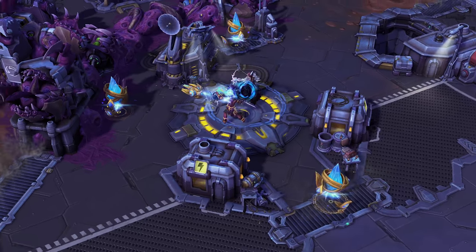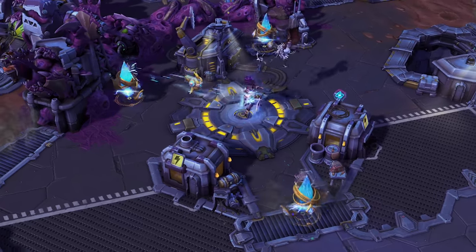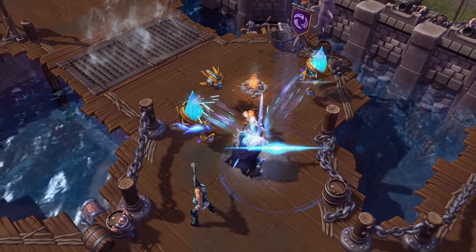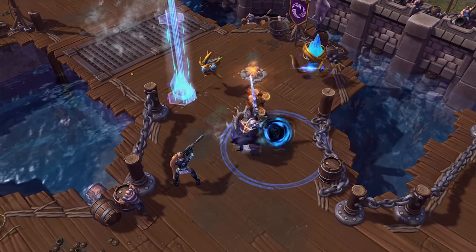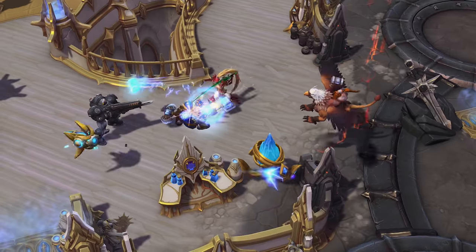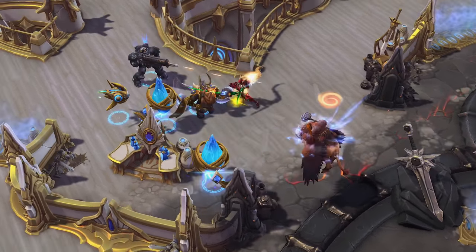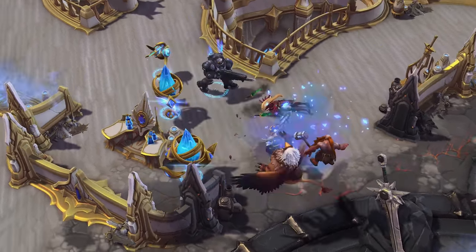Pylon Overcharge works best when Probius has the maximum number of pylons active. Try to save it for when all of your pylons are up and running, and be ready to replace one if it gets destroyed. Pylons that are warped in after Pylon Overcharge is activated can also attack enemies until the effect expires.